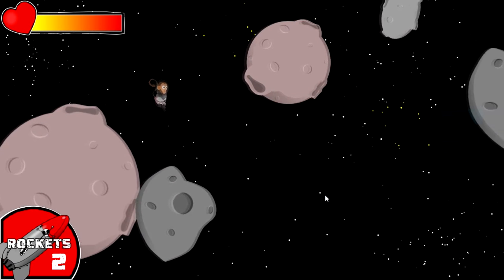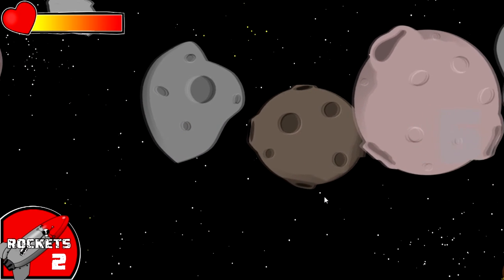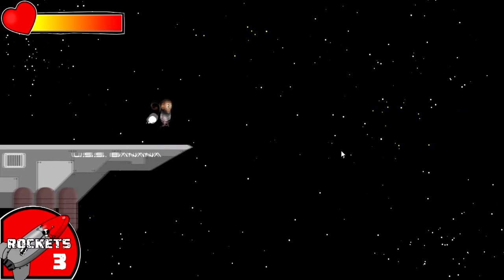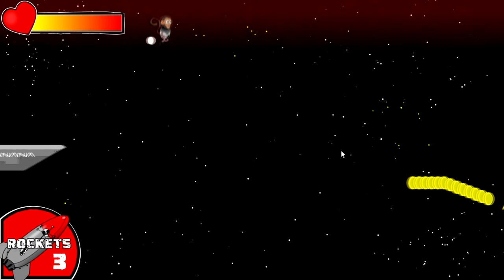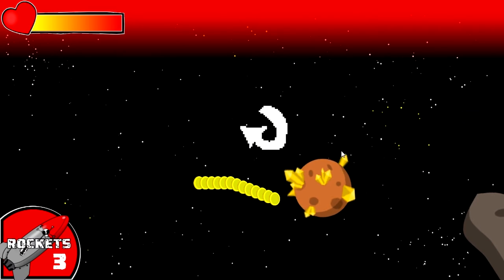Let me show you this real quick. If you leave the screen, you get eaten by a space shark. And if you stick around at the top or the bottom too long, you also get eaten by a space shark. There's an indication that it's about to happen because the screen starts turning red.